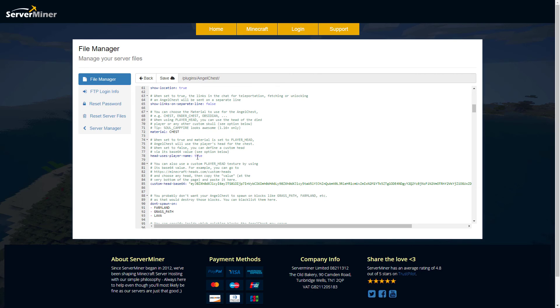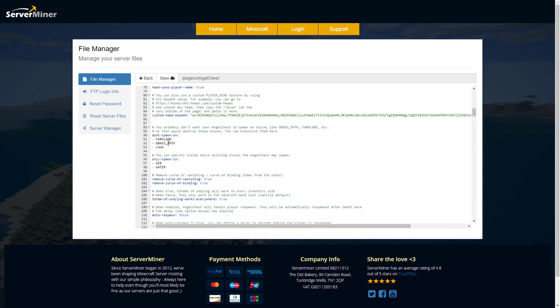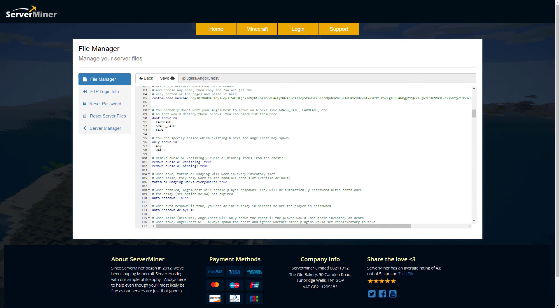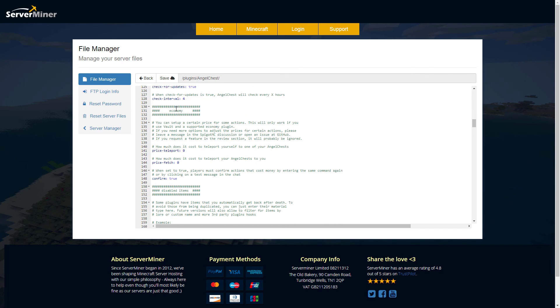There is also the head that uses the player's name above it, which is very cool. Scrolling down, there is a list of blocks where the chest won't spawn — for example, it won't spawn on farmland, grass, or lava, which is probably a good idea. It will only spawn in air and water. Then there is an ignore keep inventory option — if you have another plugin that forces you to keep your inventory, this can either respect or ignore that.